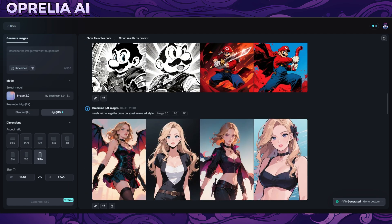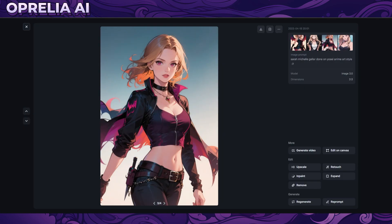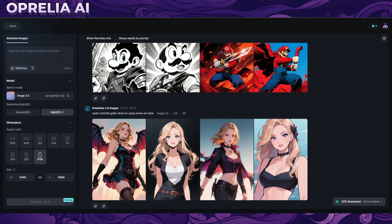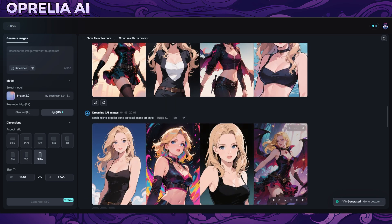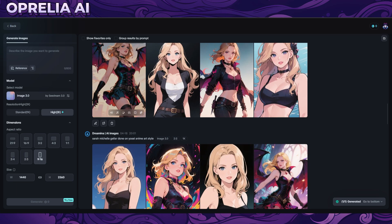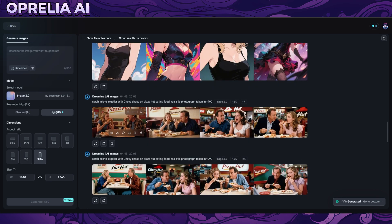I tried a couple of celebrity photos and it's not really good at that. I tried Sarah Michelle Gellar in a Yosei anime art style. If I did the same prompt on GPT-4.0, it would probably give me two different anime styles. What I love here is all four results look different from each other - these are all different styles. On the 1K version there's also variety, more comic book or western-influenced art. Overall it's able to do different anime art styles.